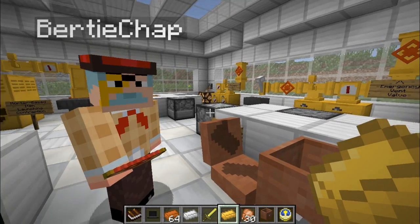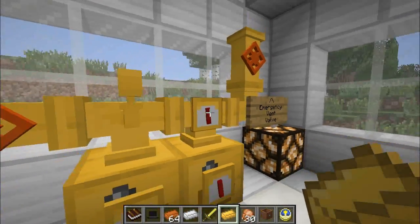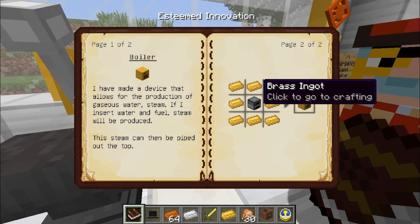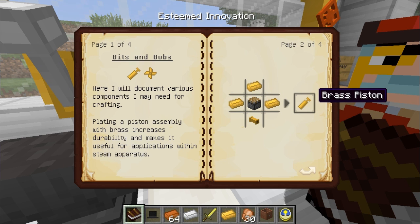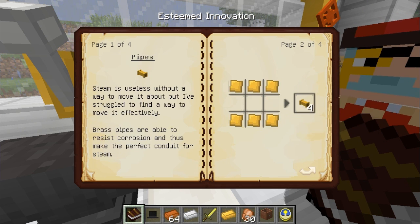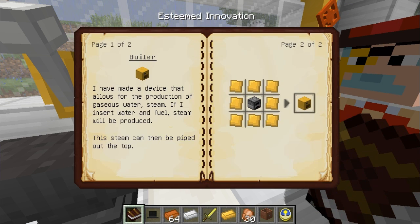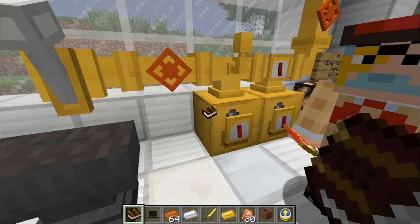With brass ingots in hand, you can start to make brass pistons. This will of course lead over to the next natural phase of progression, which is the boiler. To make a brass piston, you'll need to place brass ingots in a sort of three-shaped configuration around a piston, and beneath it needs to be a pipe. To make the pipe, you'll need yet more brass ingots - six brass ingots fashioned in that manner will give you a pipe times four.